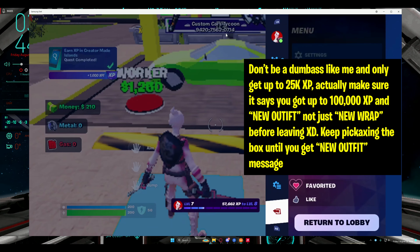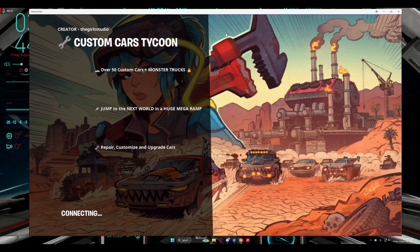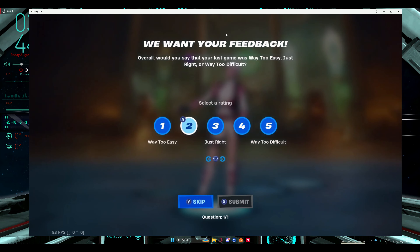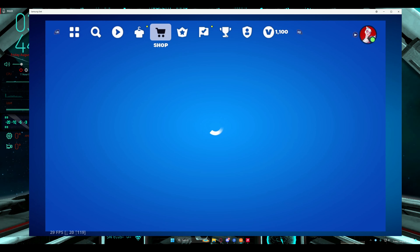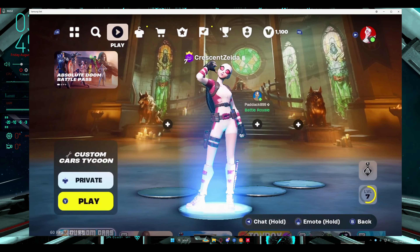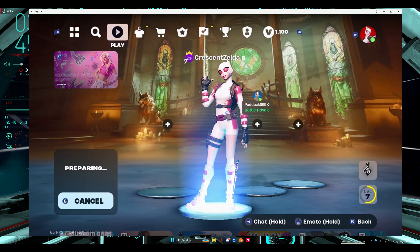Let's go back to lobby. I'm really not used to controller, so sorry about that — I play on PC, keyboard and mouse. Oh wait, that only gave us 44,000 XP. I'm stupid. Okay, so we'll go back in and do it again. That's all you really gotta do — go into this thingy and just get XP. It takes probably like two minutes, I'll just do it again to show you guys.